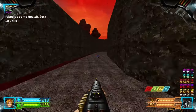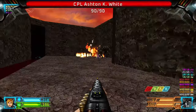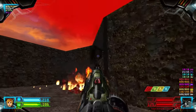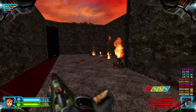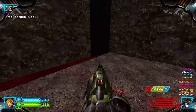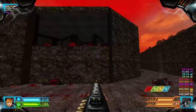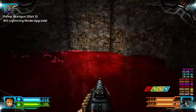Now let's head down, and I want to go through here first. There's a Spectre down there. Grab the Lightning Gun.